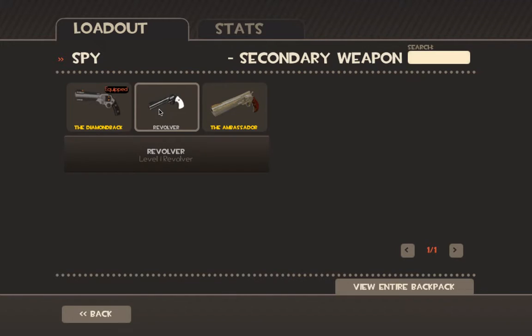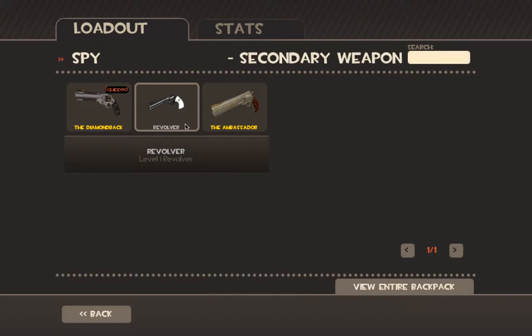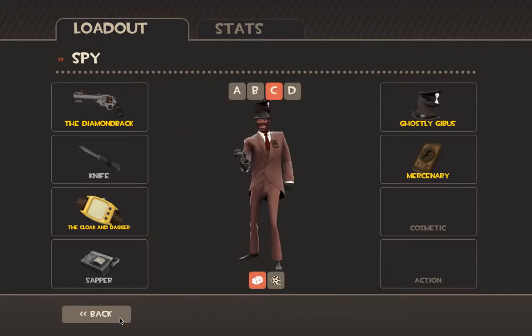The Diamondback and Ambassador. Ambassador is for good Spy-Snipers — it's slower speed but two-shot KO on a Sniper with full health. You just need to get one headshot and then one body shot. I use the Diamondback — one guaranteed crit for each building destroyed with your Sapper or Backpack Kill. That's actually very good for getting away: you can pull out your Diamondback and start shooting people.